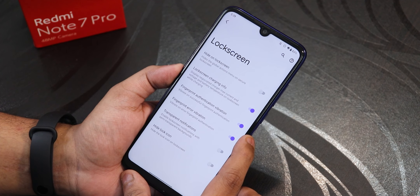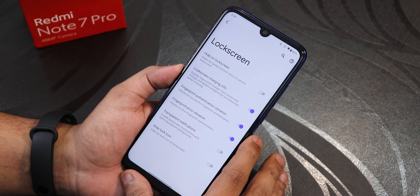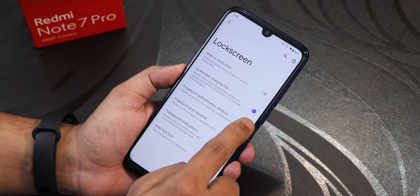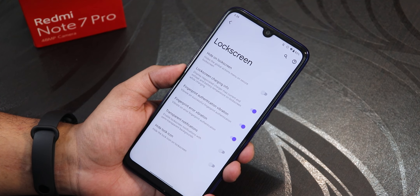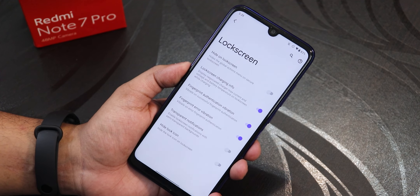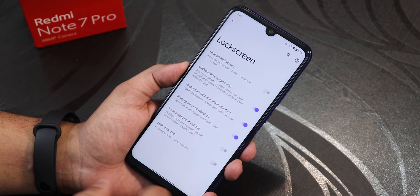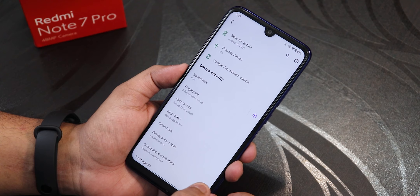In Lock Screen settings we have a 'hide on lock screen' option for global menus — a secure lock screen feature. There is lock screen charging info, fingerprint authentication vibration and error vibration settings. Note that there is no 'always unlock with fingerprint' option in this ROM yet. Transparent notification and hide lock icon options are also there.